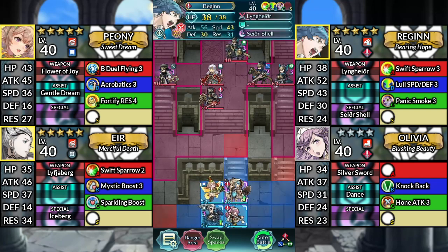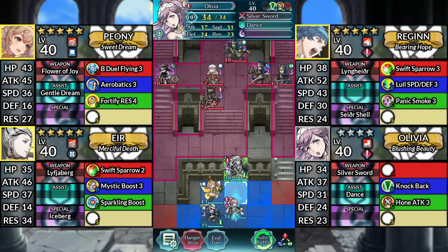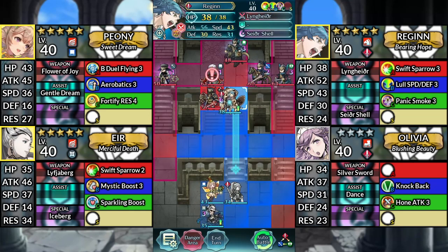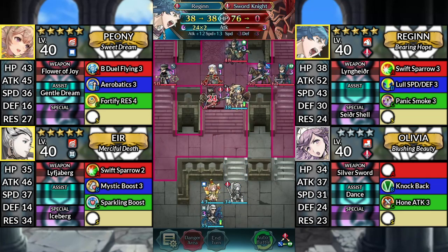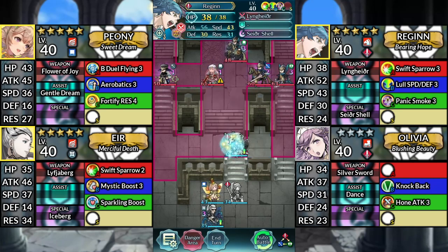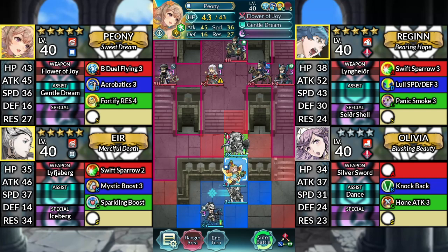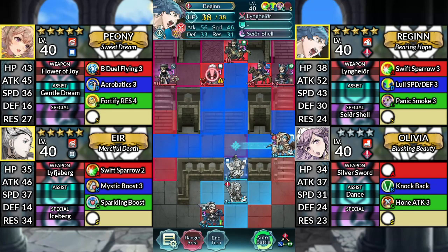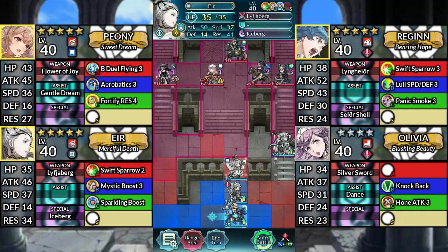For turn 1, move Regan up. Move Olivia up and dance Regan. Then move Regan up and attack the Sword Knight. Then Canto down. Move Peony up to the right and dance Regan. Then move Regan to the right. Afterwards, move Air 1 space right.